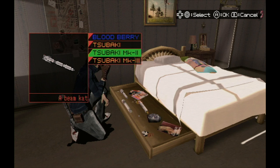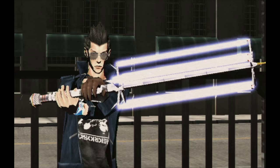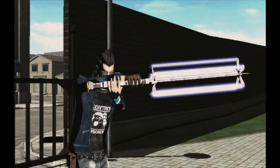Now we're going to look at the Tsubaki Mark II. This is the laser equivalent of a club, and it has the advantages and disadvantages you might expect from that weapon type. Naomi will develop this if you bring her the US military secret documents that Travis acquires at the end of his fight with Holly Summers. The Tsubaki Mark II has fewer hits per combo, but each hit does massive damage.